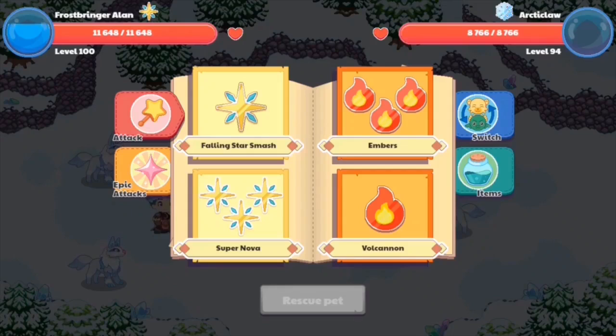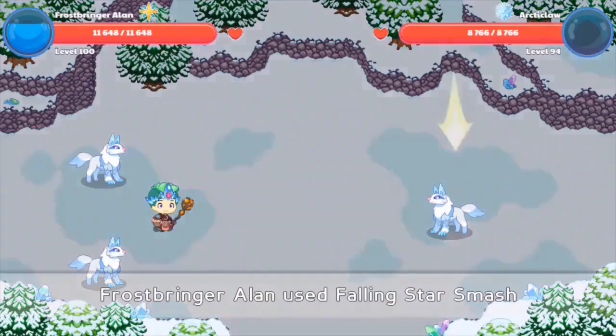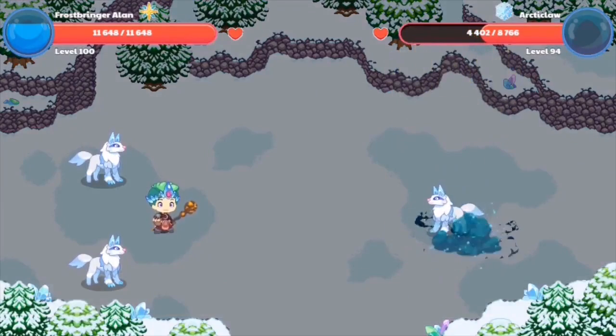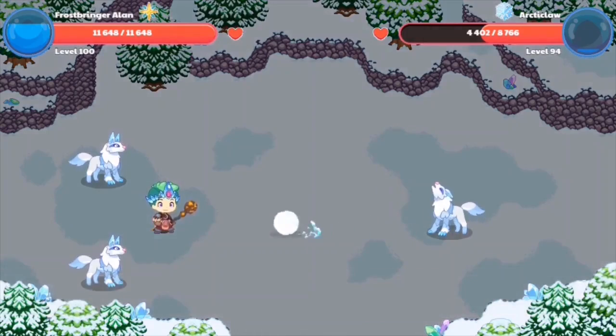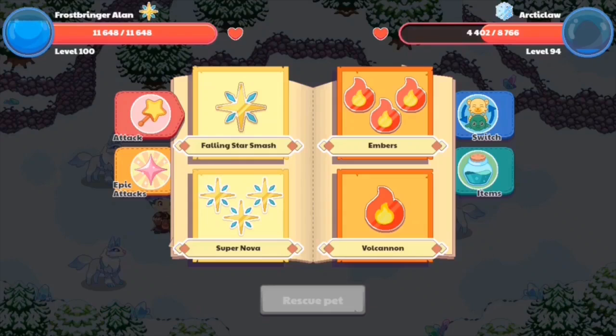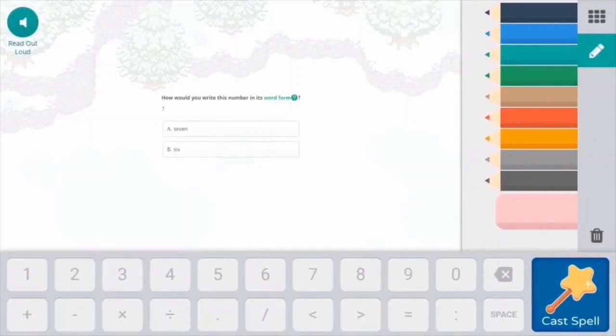This is pretty easy. I'm going to have a three Articlaw team. Let's cast Falling Star Smasher and do this. I've answered my question correctly and we're on our quest to catch the mystical Articlaw. The spell did half of the pet's health as damage. Now I'm going to cast Falling Star Smasher once again because I cannot rescue it yet — I don't want to use Volcano or any other spell because that would instantly kill it. Let's answer this question and catch ourselves an Articlaw.